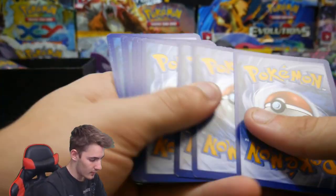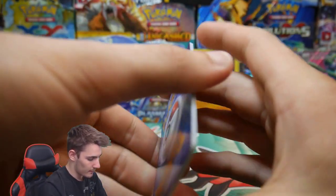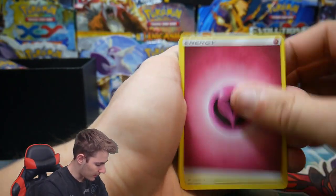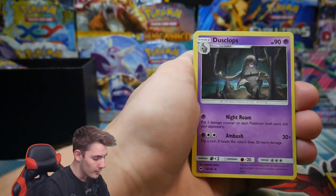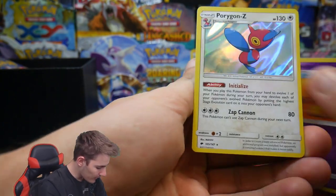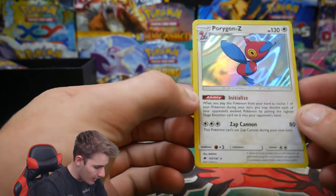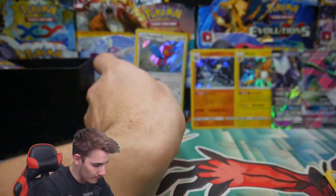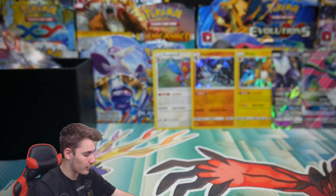There's a code card. We have an energy, a Comfey — I don't even know how to say that — a Simisear, Dusclops, a Slowking, and a Porygon-Z holo foil. The holos are definitely upping the game this time. Porygon-Z right there, our first one of those.